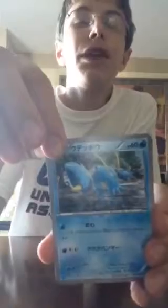An Eevee, a Clauncher or Clawitzer — I can't remember — a Scrafty, and one of those Match Calls. It's really good but sadly it's a stage two. And one of these supporter cards — don't ask me what they do. We're getting really good cards in this set.